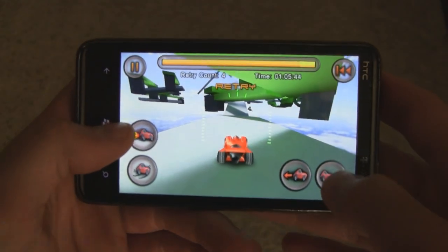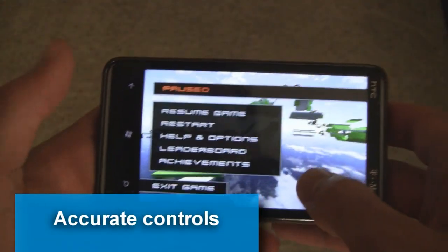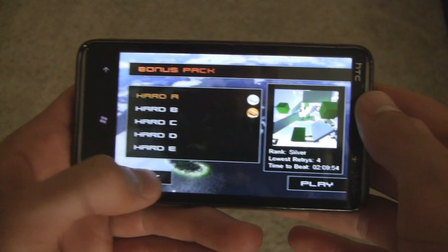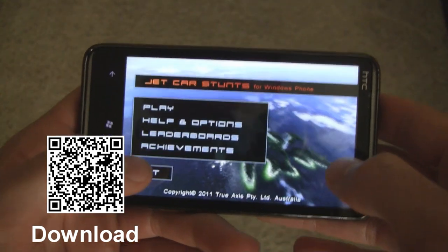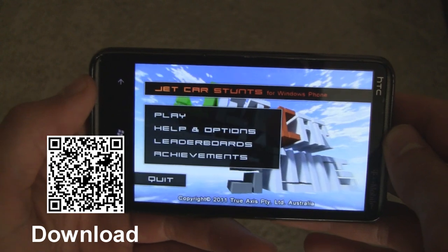The game's controls work really well and feel really good. Tilt controls work well — you can configure those in the options if you want, but they feel pretty good as-is. The whole game is really snappy and loads super fast. Overall it's a great experience, and I highly recommend that you check out Jet Car Stunts for Windows Phone in the marketplace for $2.99.